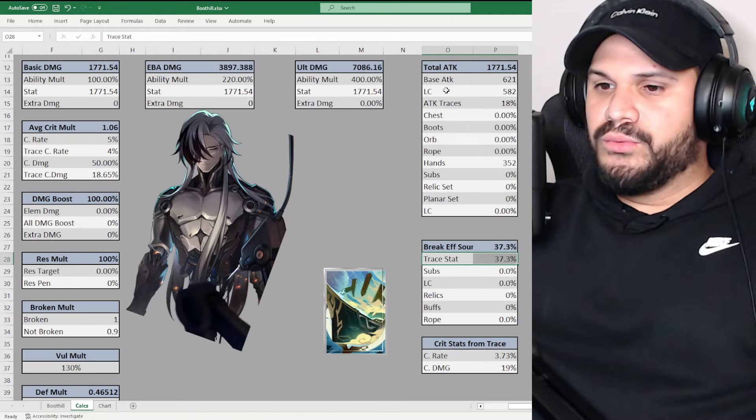It also gives defense ignore on break damage, so it's actually really really strong on Boothill. But for those people who are not going to get the S1 for Boothill, what other options do you have, and how does this damage compare? That's what we're going to be exploring in today's video. If you enjoyed this type of content, let me know by liking the video, leaving a comment below, and consider subscribing — we're getting really close to 8,000 subs on our way to 10K.